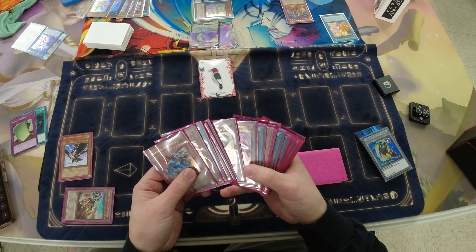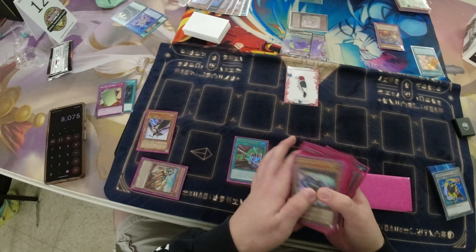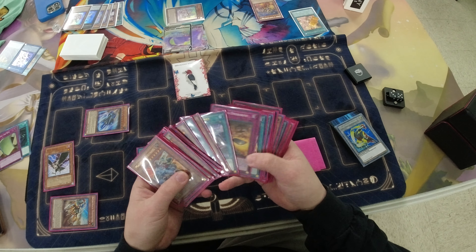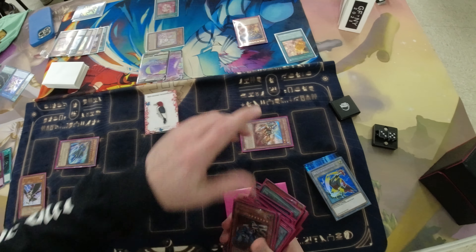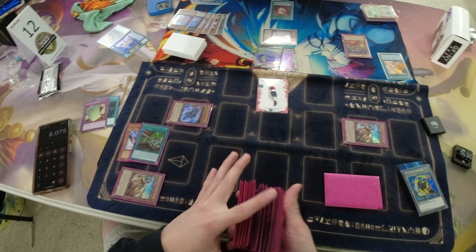So I sided in Lightning Storm, Drolls, DD Crows, and Jizekiru, which is a lot of stuff. But definitely needed to see it, because I know the Pearly deck likes to play floodgates like Summon Limit — that's why I put Lightning Storm in. And maybe Duster was in there too — I didn't see it in the main deck there. I know Lightning Storm we just saw. And we're gonna bring out the Bullet and another copy of Harvester here.